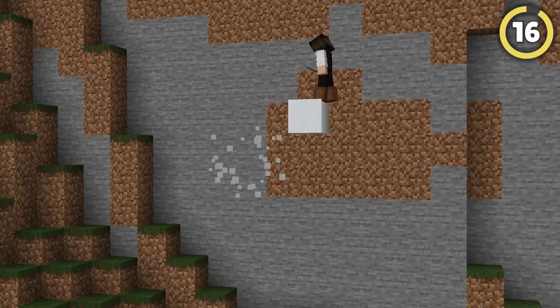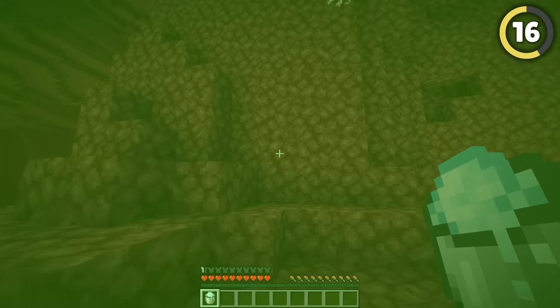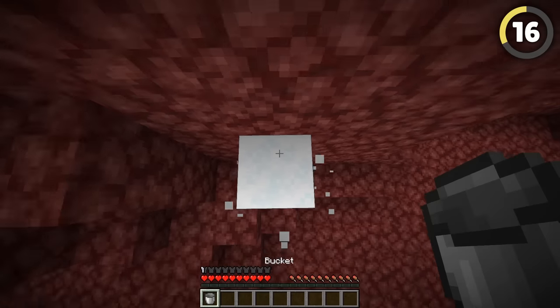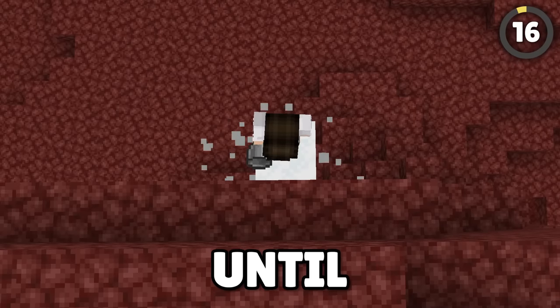Use powdered snow to wall-jump your way up a cliff. This works great in the Nether where water isn't available to scale cliffs. Have a bucket of powdered snow ready — place the snow against the wall, hop off it, and mid-jump scoop it back into a bucket, then place it again higher up. Keep going until you reach the top.